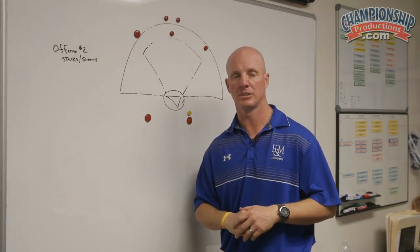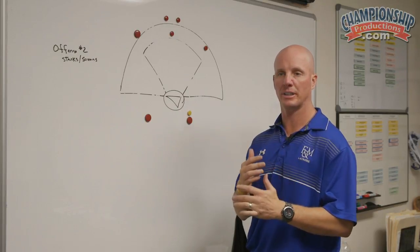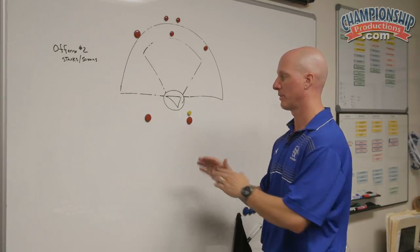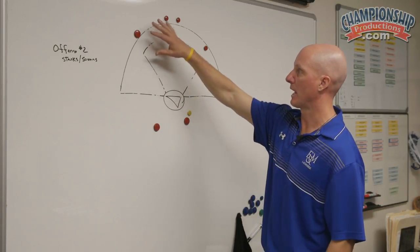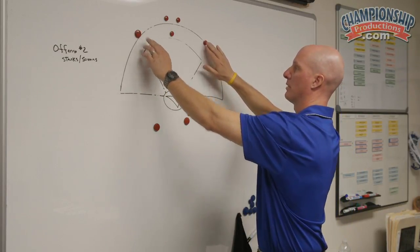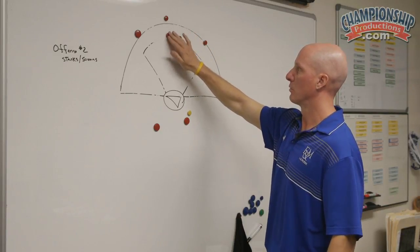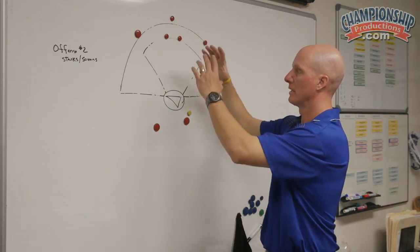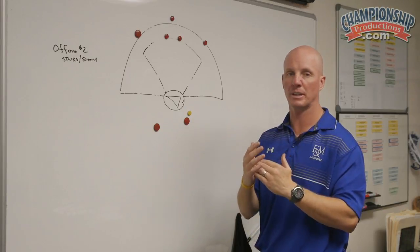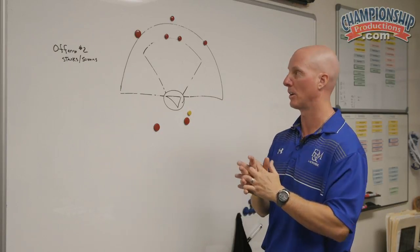The second offense we're going to run today is a stacking offense, a screening and picking offense. We're going to have two behind and five up top. The players on the elbow are here, and then there's either one here or two — a triangle — anything to get the defenders to talk and communicate. Hopefully they won't, and then we can get screens and backdoor cuts off of them.